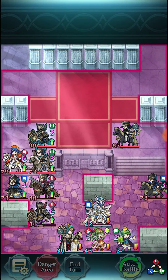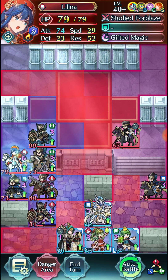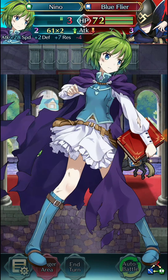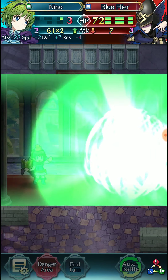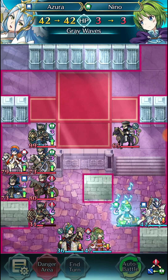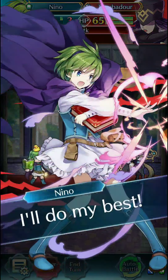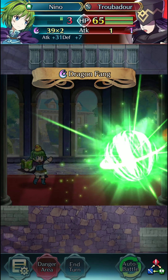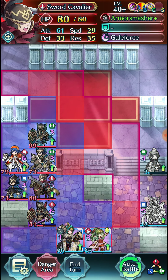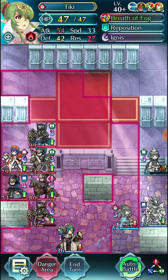Now we just fling everyone this way and abuse the rally to screw up the positioning of the units, because otherwise Lilina may or may not have been able to get closer to us. But because she's exactly here, we can exploit that. Now we take out the blue flier with Nino, then go ahead and dance to pick up the kill on the troubadour — Dragon Fang, absolute overkill.